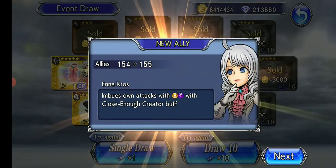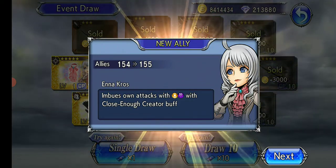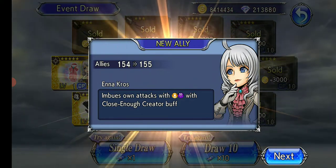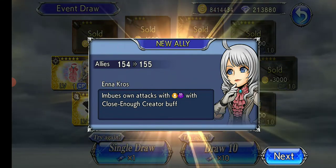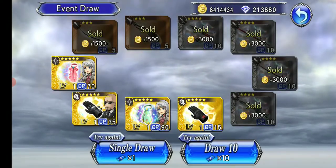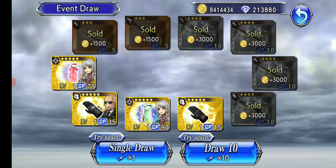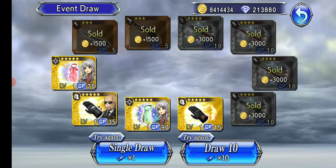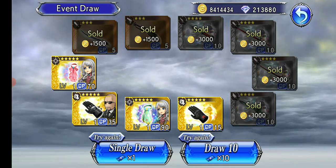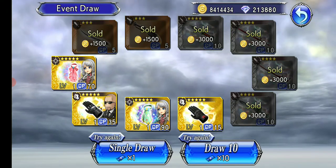She abuses her own attacks with light and dark. One of the few downsides is that a lot of what she does is kind of selfish — she does a lot for herself but doesn't do much for other units on the team, so you have to build around her. Her 1 buff gives her a 1 in 5 chance to auto charge her EX; otherwise it's a very slow charge. So she's got a bit of RNG in her kit.